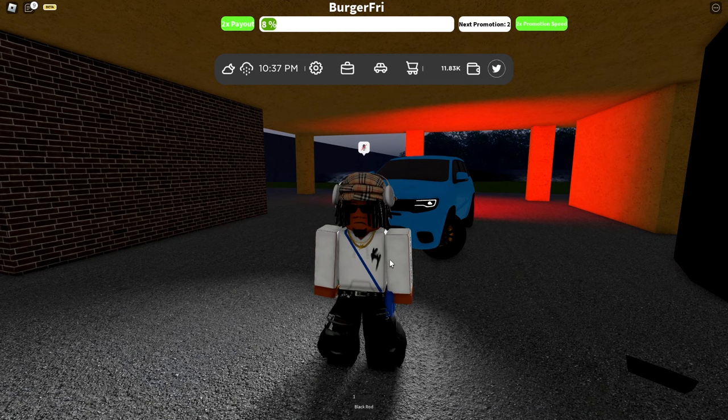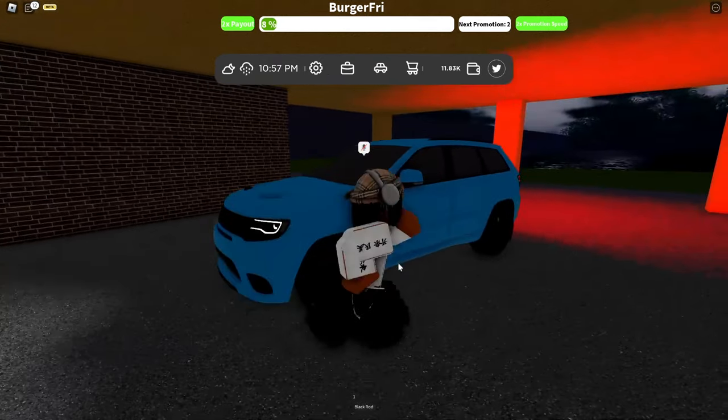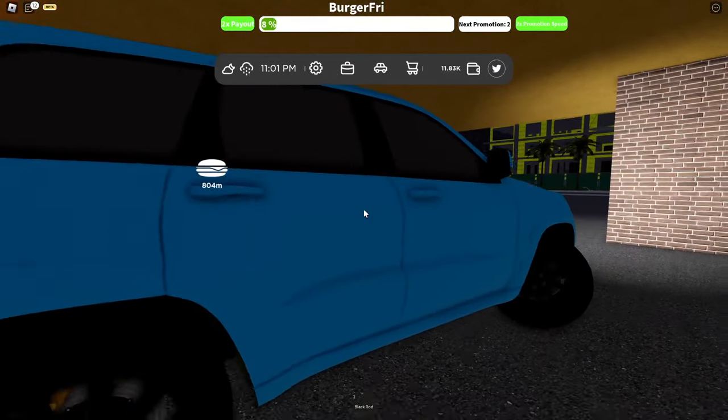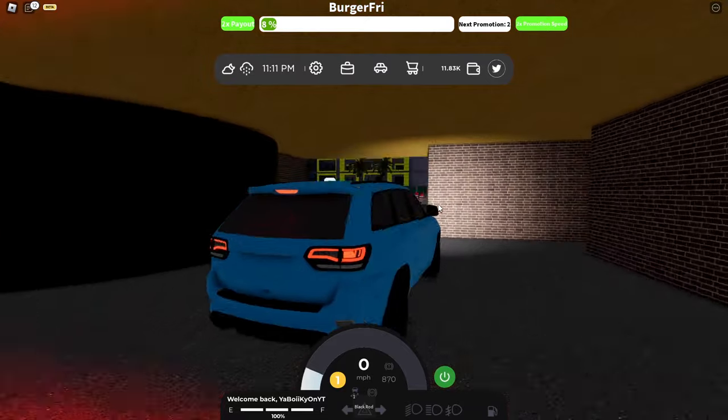What's good YouTube, welcome back to another video. Today we are in a different game called Jupiter Florida — I'll leave a link in the description or comments below so you can check it out. Basically I'm showing you how to get money. You're probably curious how I got this Trackhawk behind me — it was actually really easy. I got three codes in this video.